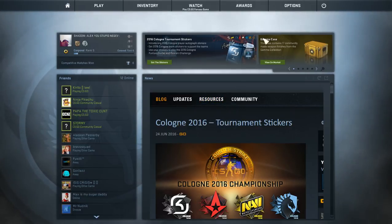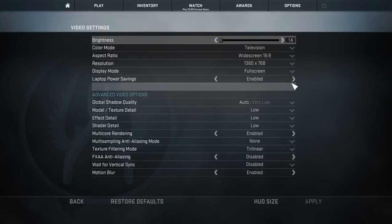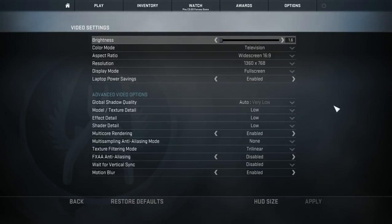Let's just get right into the settings. For my brightness I have that at 1.6 - I don't think that really matters how good or bad your FPS is in game. My color mode is on Television, my aspect ratio is on 16:9. Display mode is on Full Screen, and Laptop Power Savings I would suggest enabling that - it just improves your frame rate and doesn't really hurt the game.